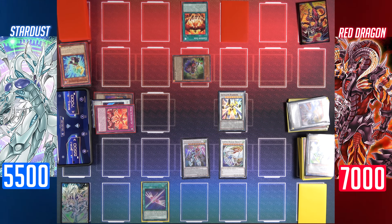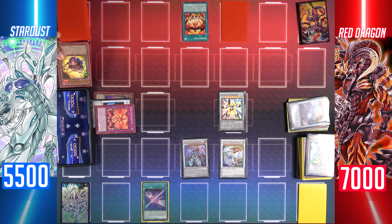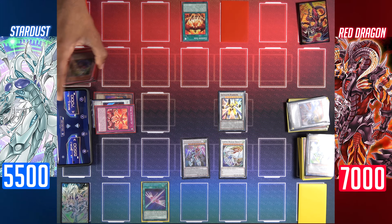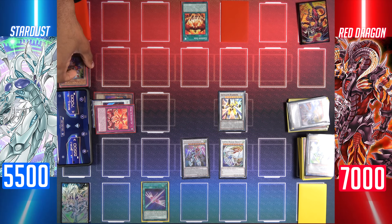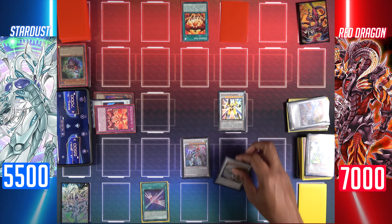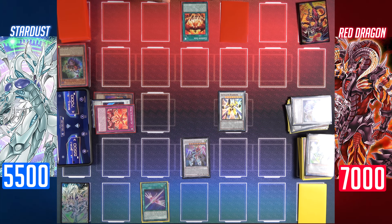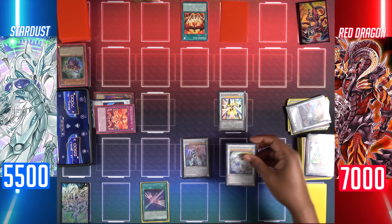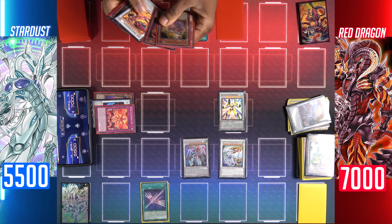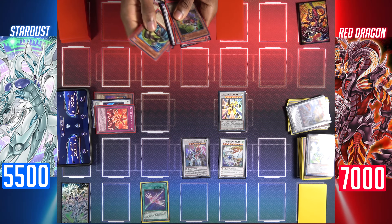Blazar attacks his last resonator — Vision Resonator. Since it goes to the graveyard, I'll activate its effect to add a Red Dragon Archfiend spell or trap from my deck to my hand. I'll activate Cosmic Blazar's effect to banish it and negate that effect. I'll move to my end phase and Cosmic Blazar returns to the field.